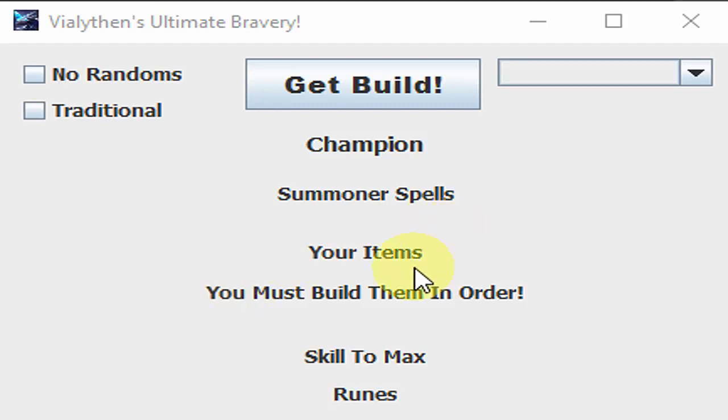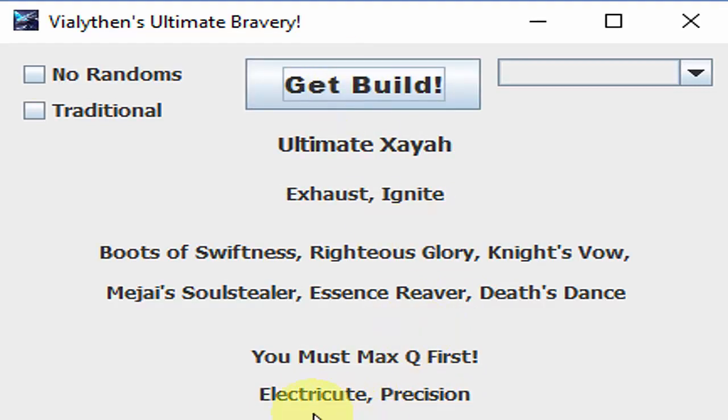So this is my program, I coded it from scratch. Just a quick rundown: it'll tell you what champion you have to play, your summoner spells, your items in the order you have to build them, your skill you might have to max — and you have to put a point into that skill if you're able to, except for level 6 when you can get your ult. And then your runes, I'll show you the runes right here.